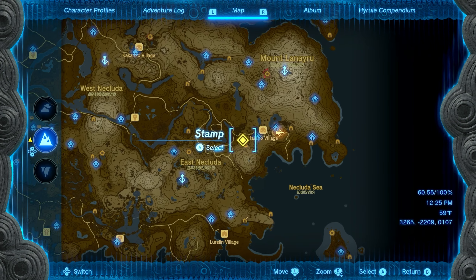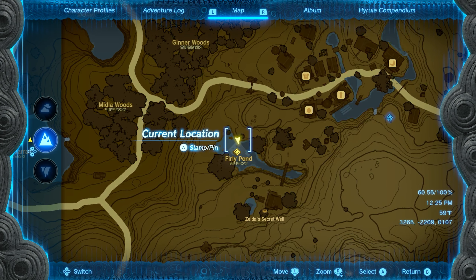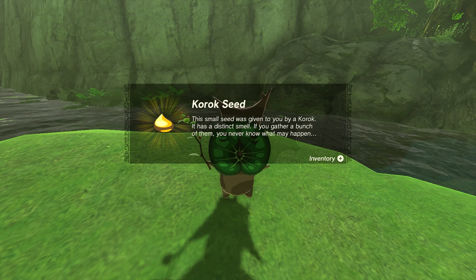Number fourteen is going to be found right in the middle of the Furley Pond. In the middle is going to be a pretty giant rock with a small rock on top. Go ahead and pick up that small rock and you'll get seed number fourteen.